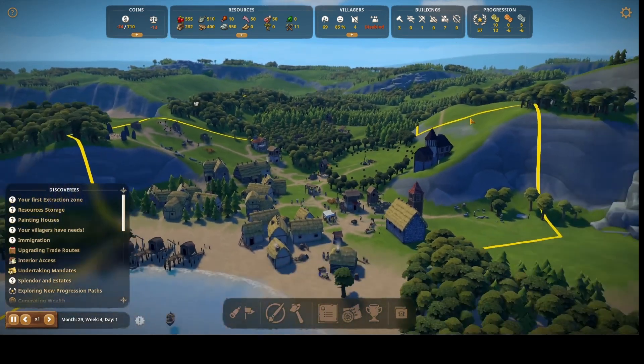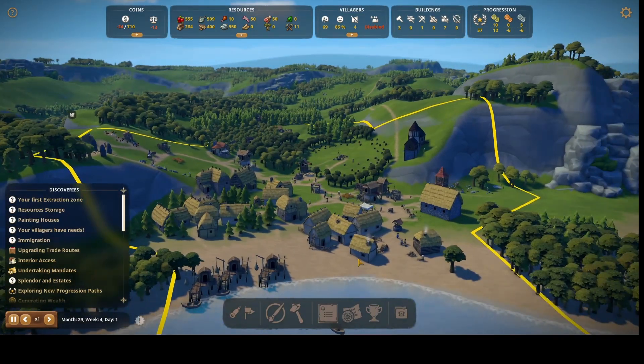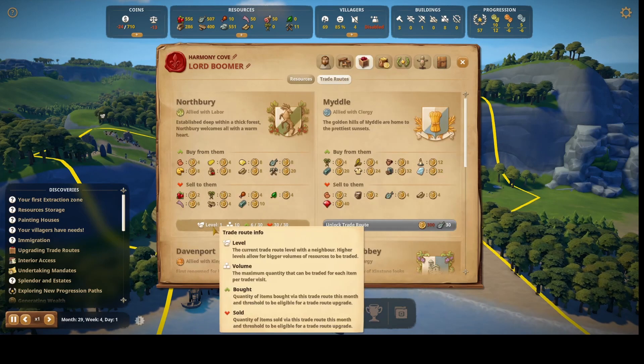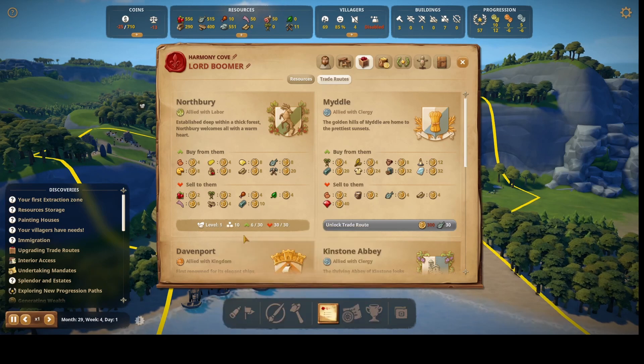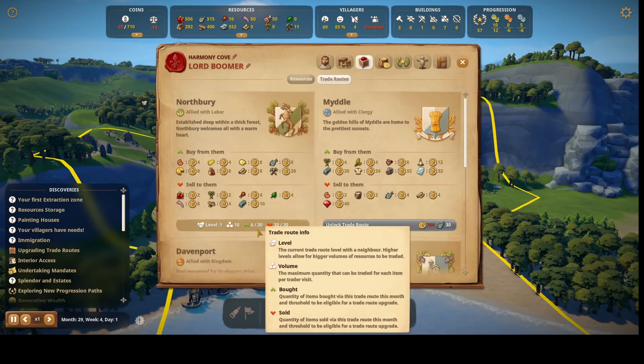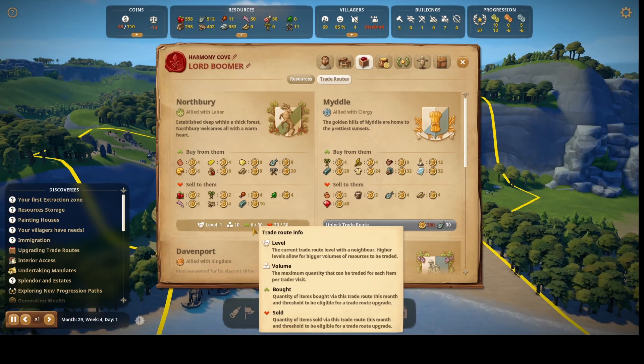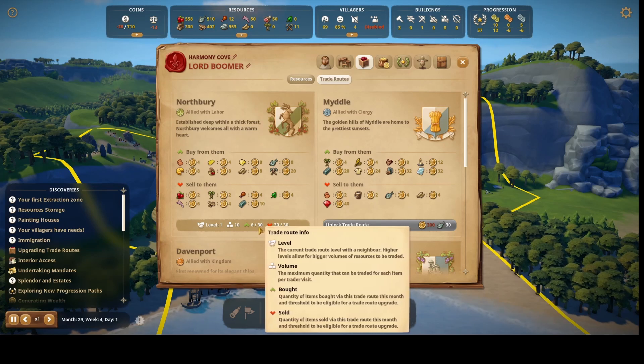I wish I was able to make more money. What do I need to do to unlock a trade route? Trade route with the neighbor — higher levels allow for bigger volumes of resources to be traded. The volume for this is 10, so that's the maximum quantity that can be traded per visit. I have to reach 30 to be eligible for a trade route upgrade — but is that 30 for the whole month or just total?